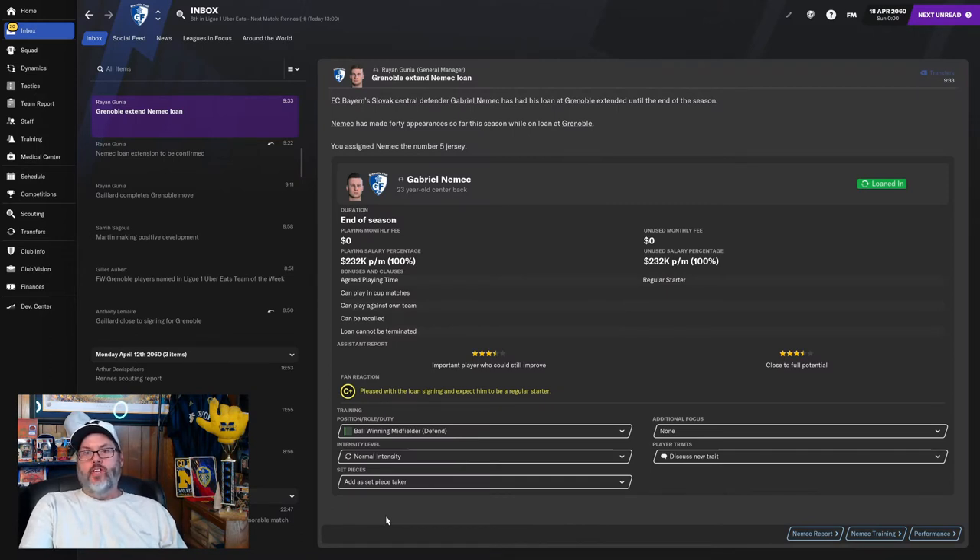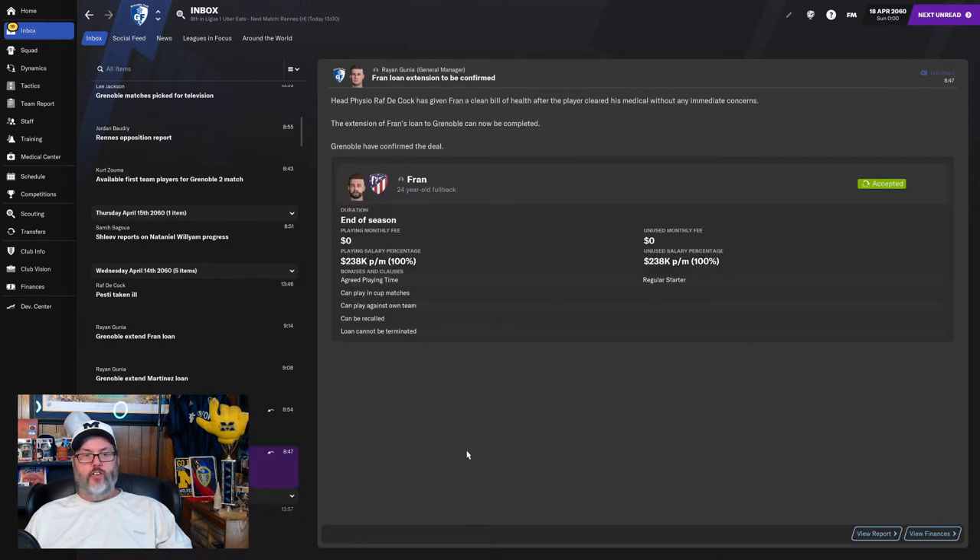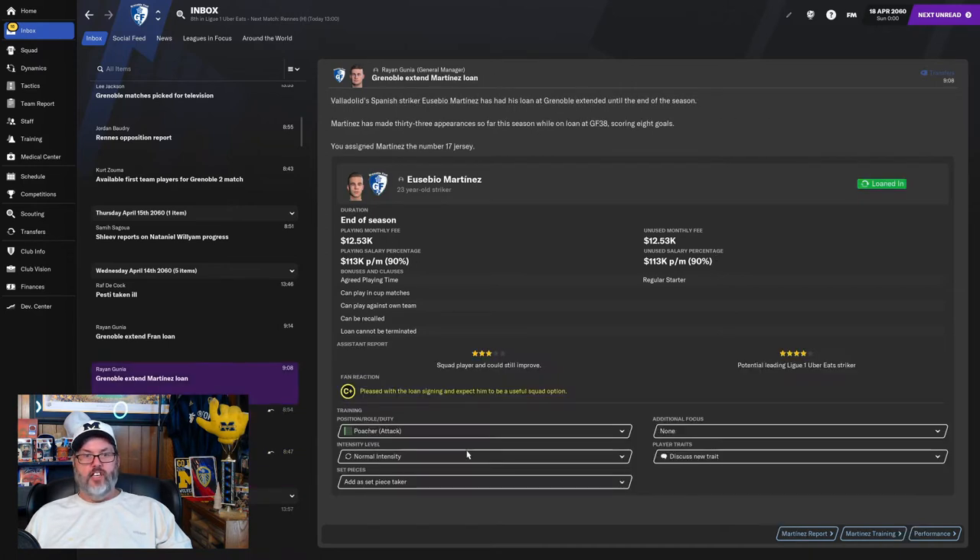Gabriel Nimick has confirmed his loan agreement, so he'll be back for next season — I think that is a good acquisition for us. Quinonia's out for a day or two. Fran has accepted his deal, and Martinez has accepted his deal. So that is excellent news.